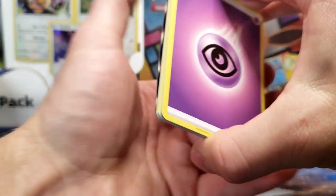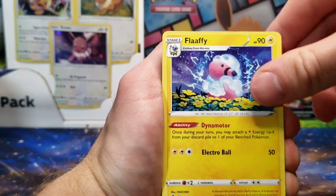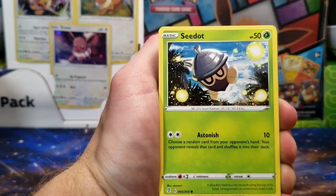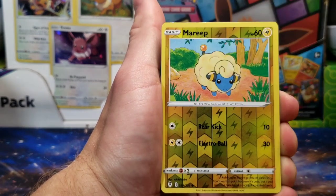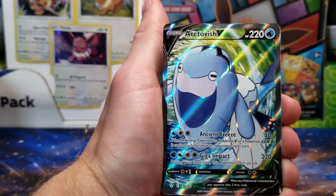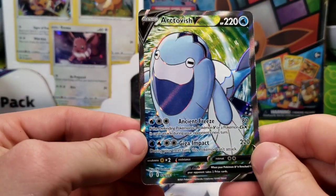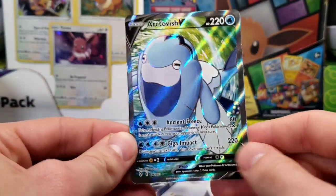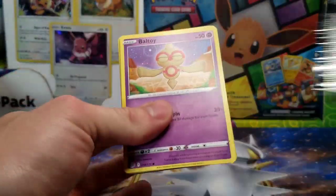From the back we've got an Energy, Rabombi, a Flaffy, Pyroar, Psyduck, Swablu, Seadot, Wubat, Eevee, Mareep. For the reverse and the rare, it's actually an ultra rare — it's just an Arctovish V at 1.76 out of 2.03. But hey, another full art — or I guess technically the first full art, along with a rainbow.